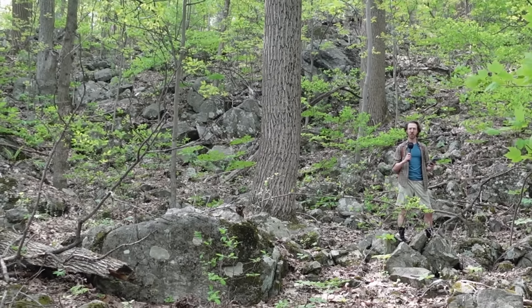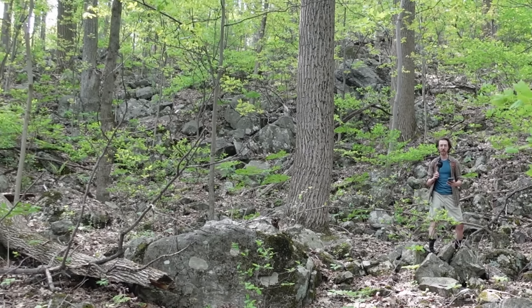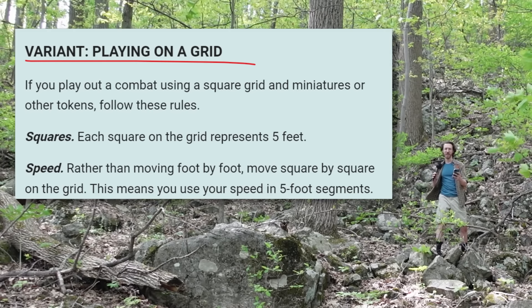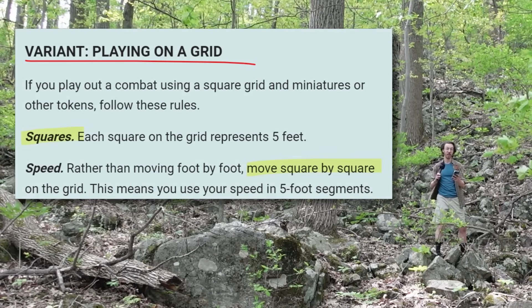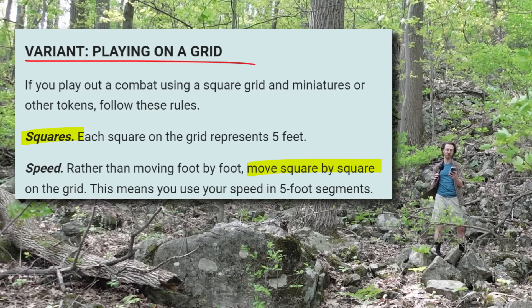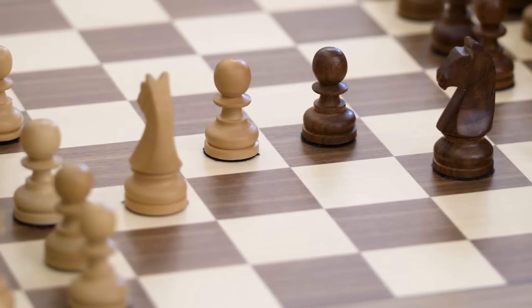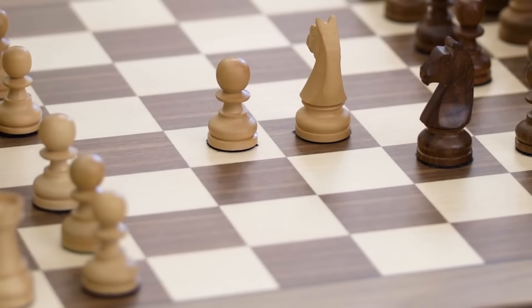But there's an extremely popular rules variant — playing on a grid — that takes movement in any direction and makes it a lot less natural and a lot more gamified by counting squares, each one representing five feet. And like a board game, this is associated with greater tactics and strategy. Intuitive movement in any direction versus tactical movement in simplified directions. Both of these modes of play are fun, but they're fun for different reasons and best suited for different situations, so we're going to break those down.